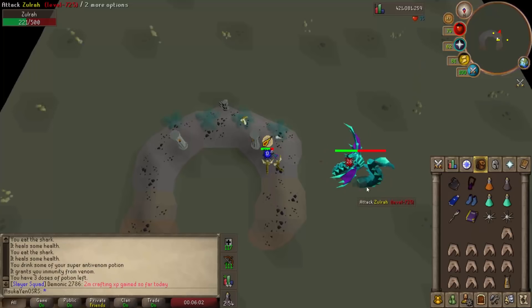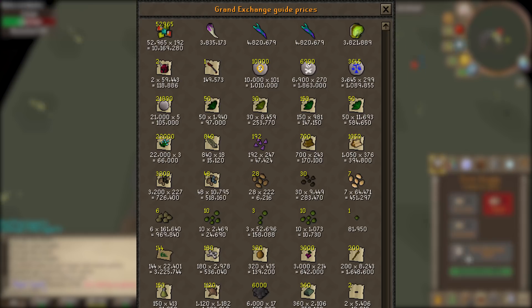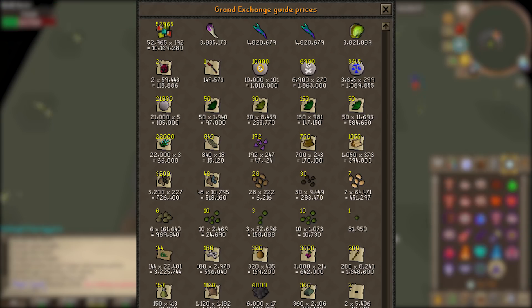Now for the loot — I could not be more pleased with how this video went. I got pretty lucky with rare drops. Zulrah scales came to 52,965, about 3,000 fewer than my other two videos. For unique drops: one magic fang, two tanzanite fangs at 4.8 million each — the most expensive drop at Zulrah — and one serpentine visage at 3.8 million each.